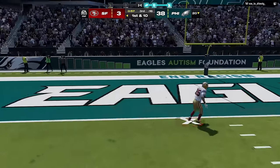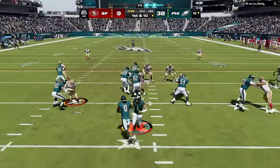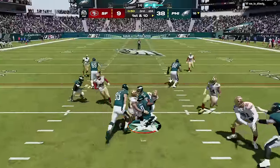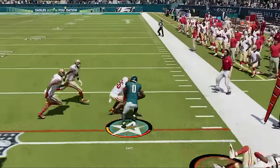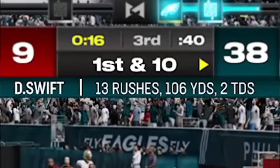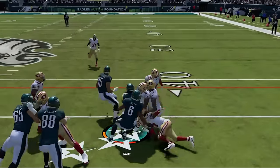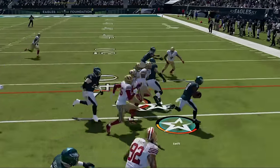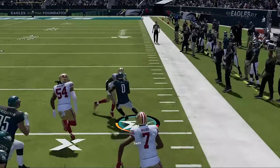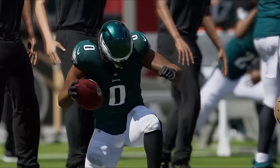My opponent finally scores to keep things close but he just won't leave, so at this point I literally have to run clock just to get out of here. I go back to the inside run but this time I bounce to the outside and find a lot of space, getting Swift over 100 yards in just 13 carries for the game. I keep running inside to keep the clock going before I hit the stretch run one more time — this time with no adjustments to the short side of the field — and I still get the edge for another big run. This stretch play is just built different; the blocking is insane.